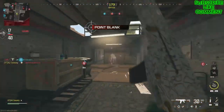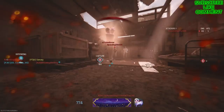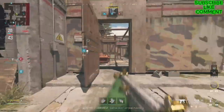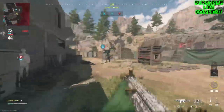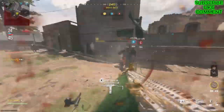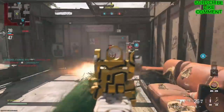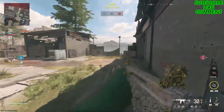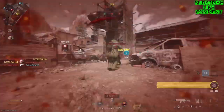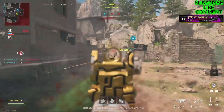I made it so both MTZ classes have the same perks but different attachments. The meta class is all right, but my MTZ class is way better — probably because I'm used to it. It's all up to preference. You can be good with one class or good with a class that no one else can be good with.